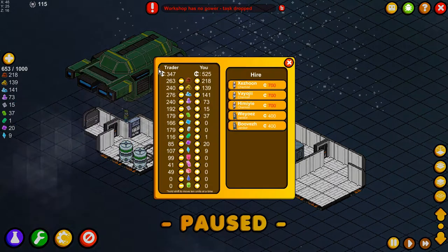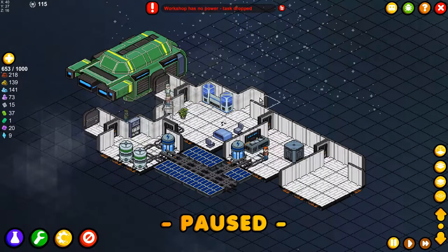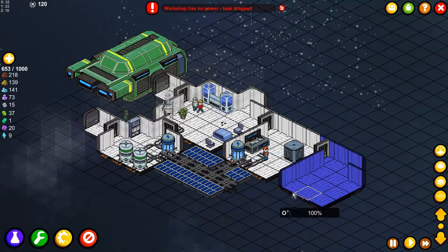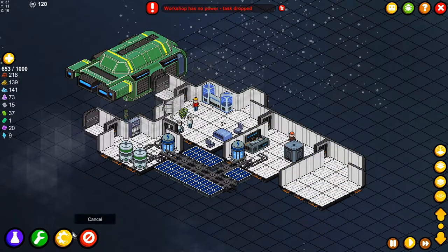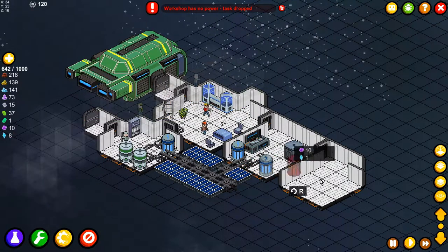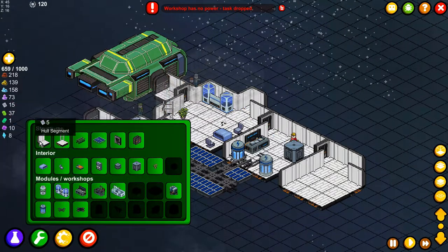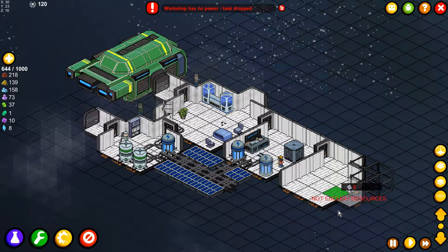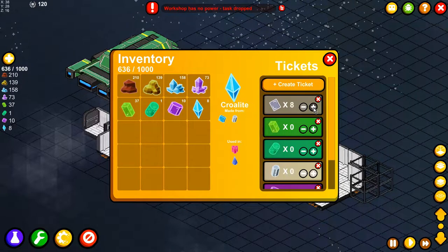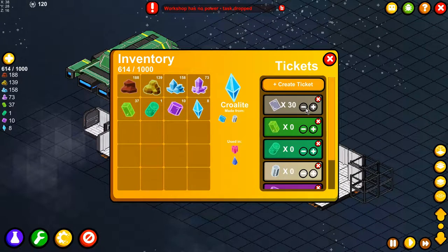Let's see what kind of resources we have. We can hire another generator — we're going to do that to get a cleaner station. I guess we also need another power storage in this area. Let's expand even more. The biggest problem at the moment is our steel light. I guess we should also get our achievement first soon.